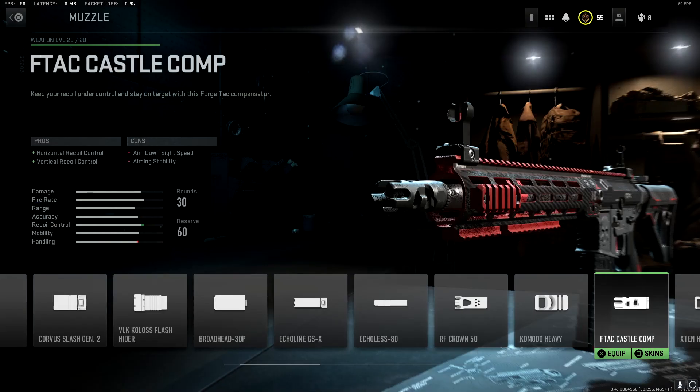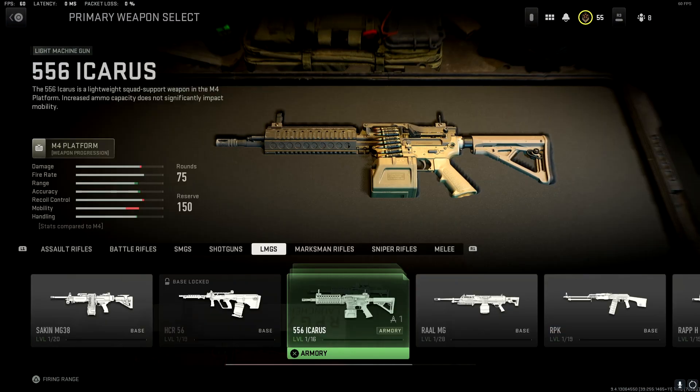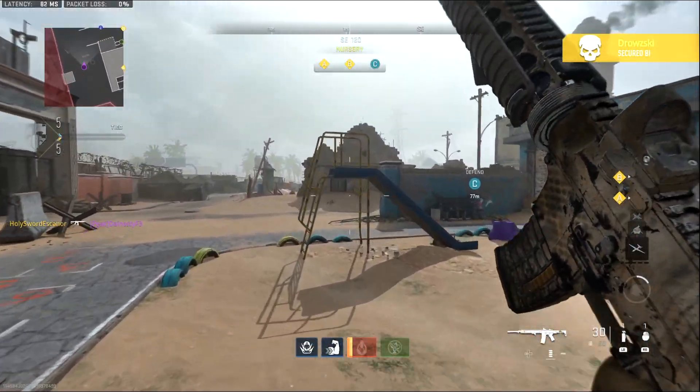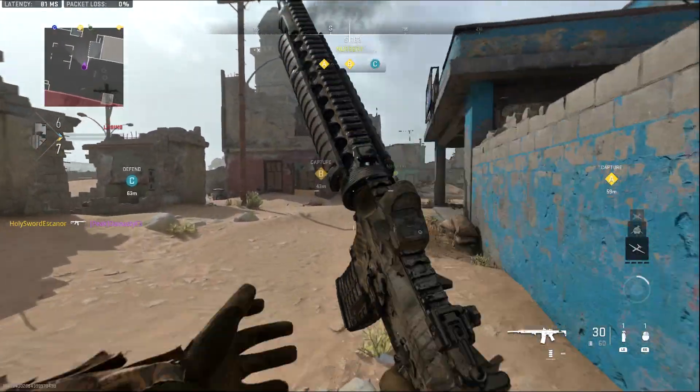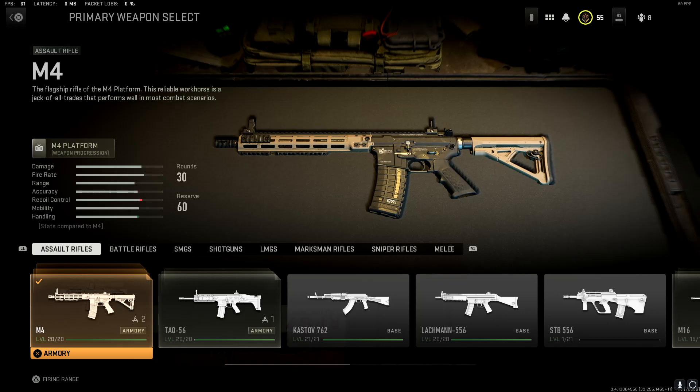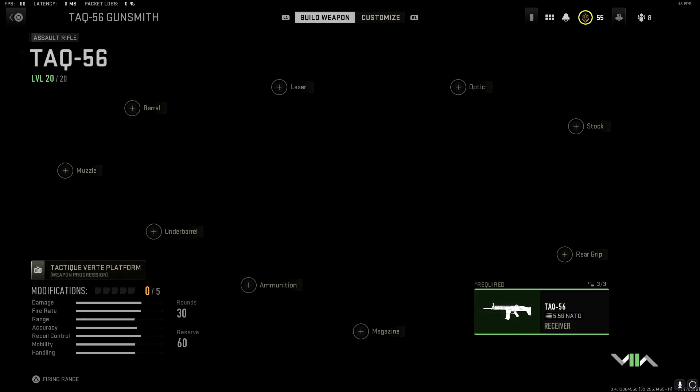Most importantly, you unlock all the attachments for the platform. For example, I have this F-TAC Castle Compensator, which is only unlocked from getting your Icarus LMG to level 10. I can use it on the M4, but I don't have the Icarus at level 10 — it's still level one. But since you have the vault, it will unlock all attachments, not just for the platform but for every gun.